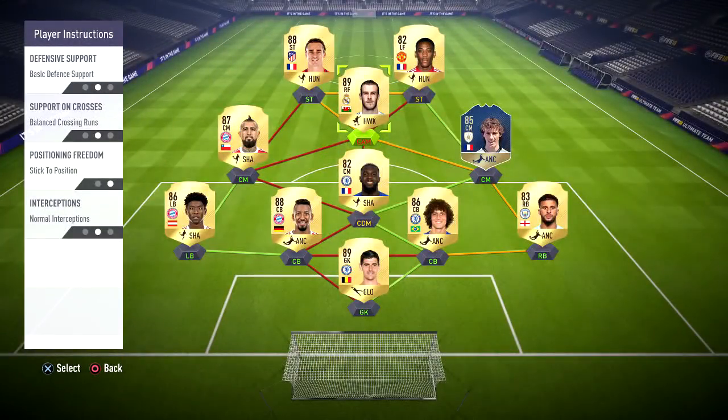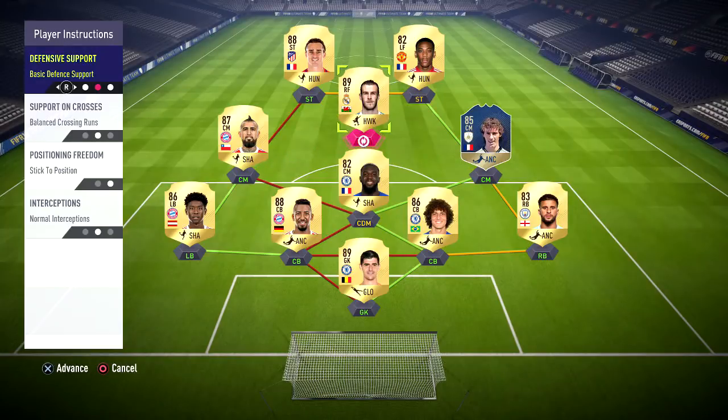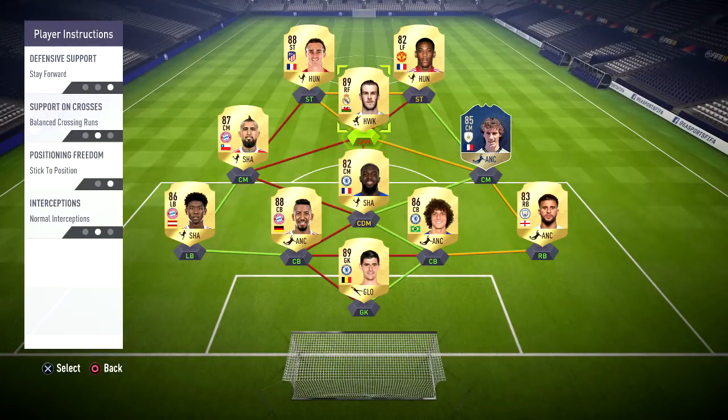Moving on to the CAM — which we have Bale here — I prefer to keep them staying forward. The reason I like this is because if you're being put under a lot of pressure and they're pinning you in your box, if you have your CAM staying up along with your strikers, it's really easy to get the ball up the pitch. If you just had your two strikers there, you'd have to ping a massive long pass that will often just get intercepted. So having the CAM, you can make a nice short pass, turn with him, and then play in your strikers. That's why I like to have my CAM stay forward — it's really useful on the counter attack.